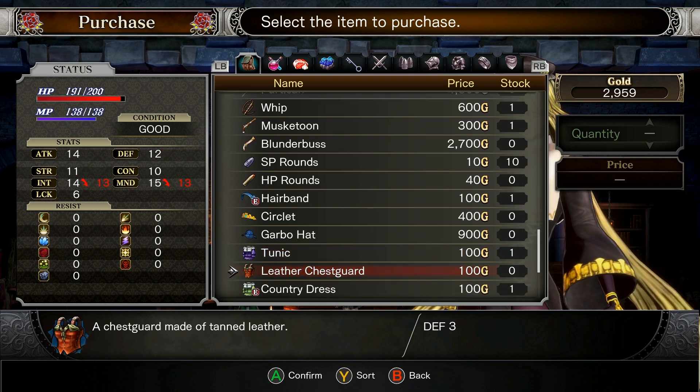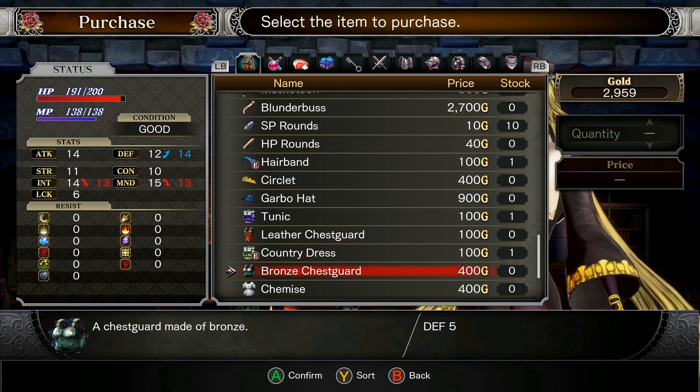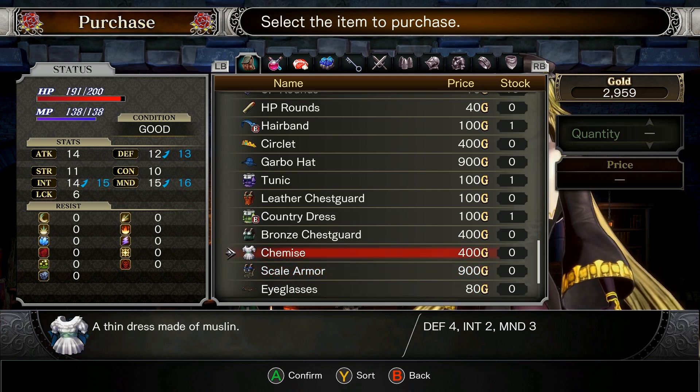Got a tunic, which we already got on the ship. A leather chest guard: chest guard made of tanned leather. Got the country dress that we're already wearing. A bronze chest guard: chest guard made of bronze. A shemice — a thin dress made of muslin. I feel like I've probably heard this before and I'm just spacing it out.